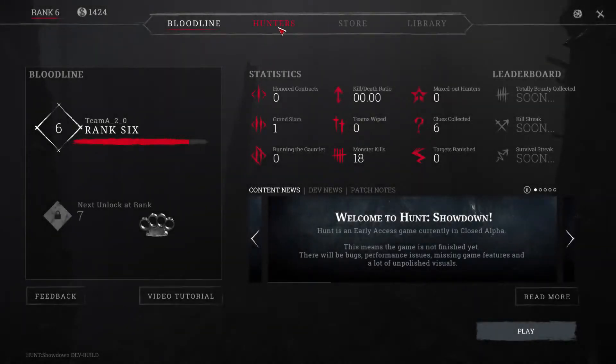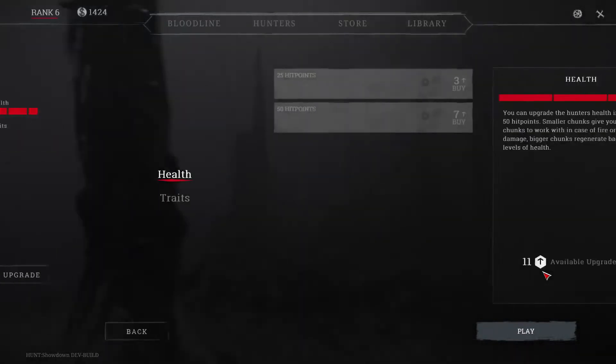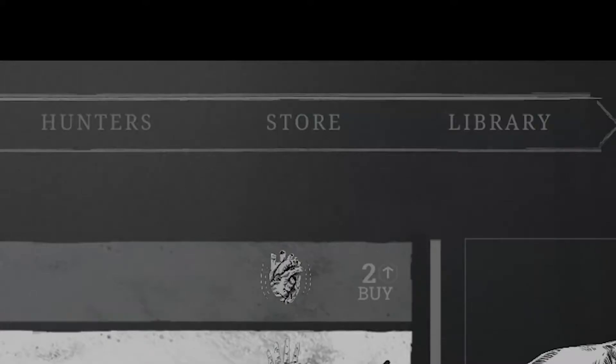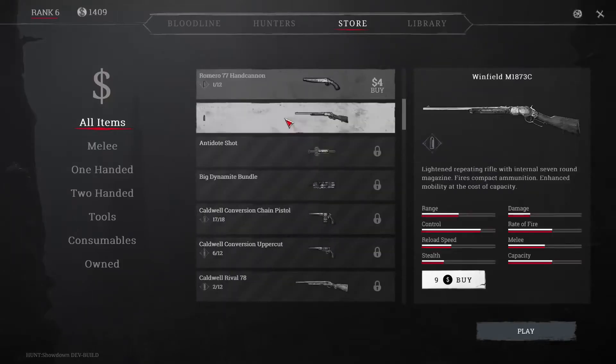If you survived your first game of Hunt, you can upgrade your hunter. Under the Hunter menu, press Upgrade. You can add hit points and traits using upgrade points that you accumulated during the game. You can also stock up on consumables and perhaps even buy a new weapon or two, if you can afford it of course.